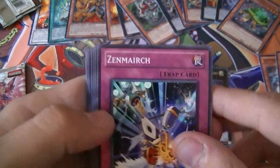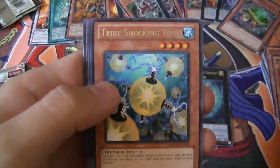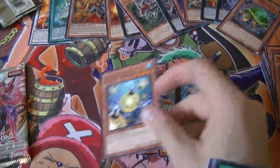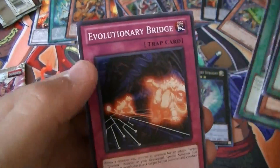Stinging Swordsman. This is a Photon Shock Wave pack: Zen March, Wind-Up Warrior, Damaged Diet, a Rare Tribe Shocking Virus, Photon Lead, Wind-Up Bat, Evo Miracle, and Evolutionary Ridge.